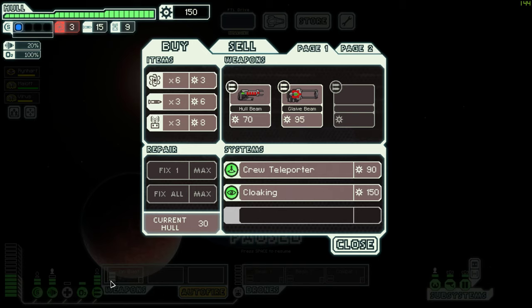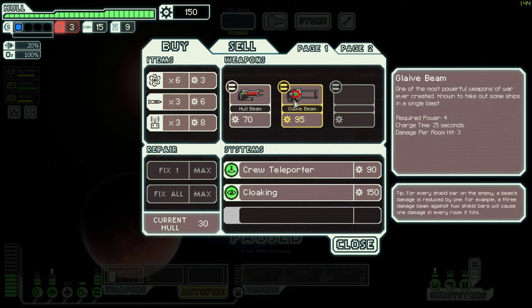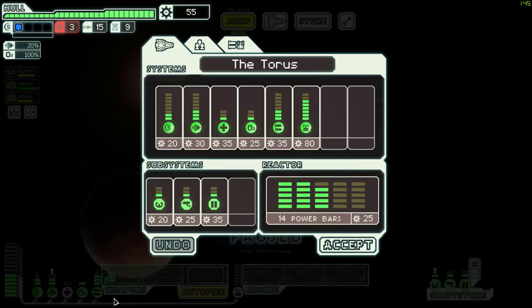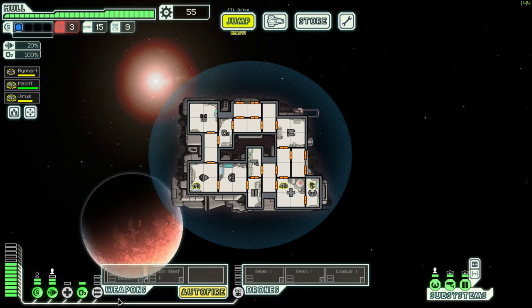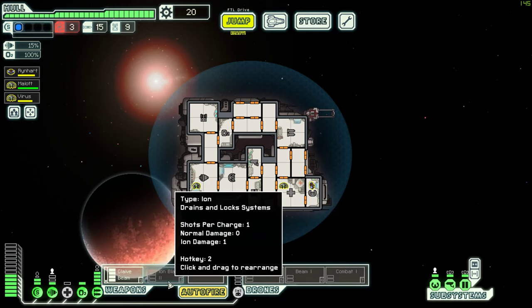Charge time is 25 seconds - that's a long time. Let's try it. We have 6 power - we can power this up, but we would need one more power and one more here. I can depower this engine, so now we would need one more in weapon control, and then we can power this and power these three at the same time. I can sell this.